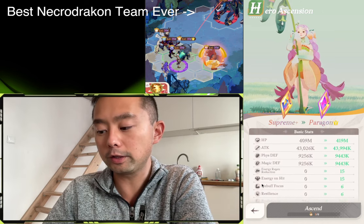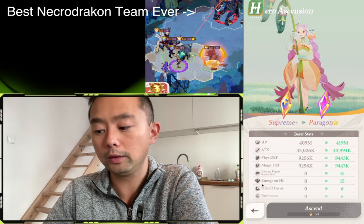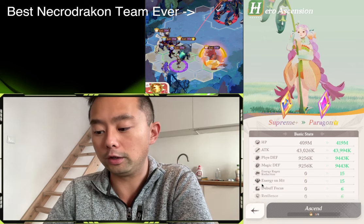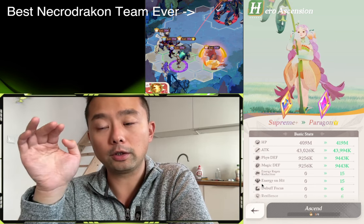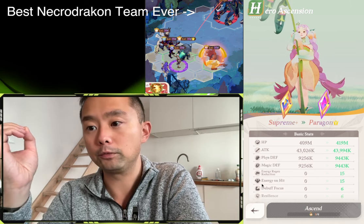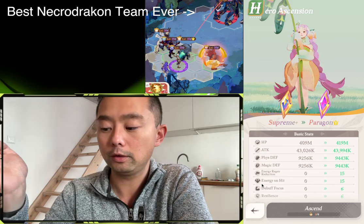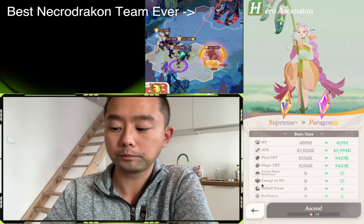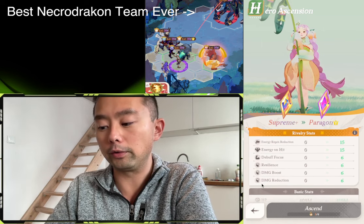There was a misconception that Paragon only helped in PvP, but that's actually completely untrue. Paragon also grants additional basic stats — notably HP, Attack, Physical, and Magic Defense. These are PvE stats. You will benefit from these when you clear AFK stages, do drill runs, clear the faction tower, Trial of the Abyss — essentially any mode. It's kind of like raising your resonance level. So Paragoning does help in that regard as well, but mainly you get them for the rivalry stats.